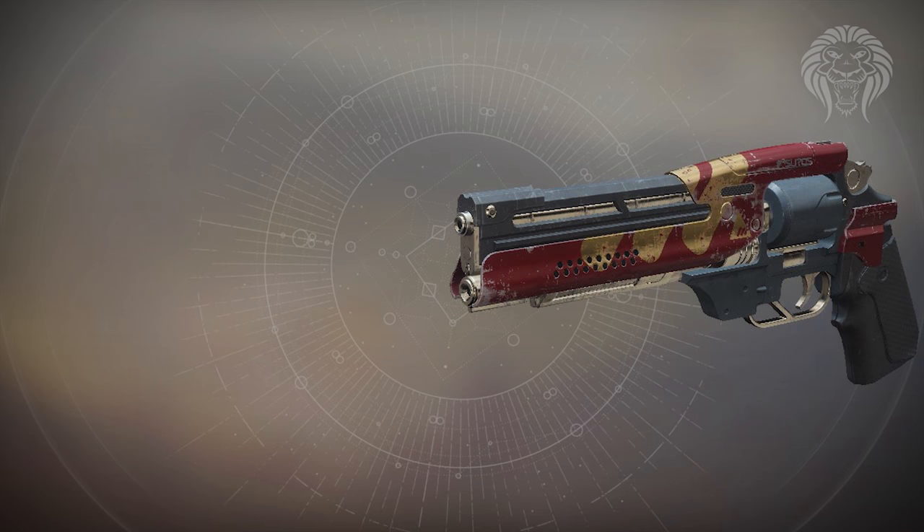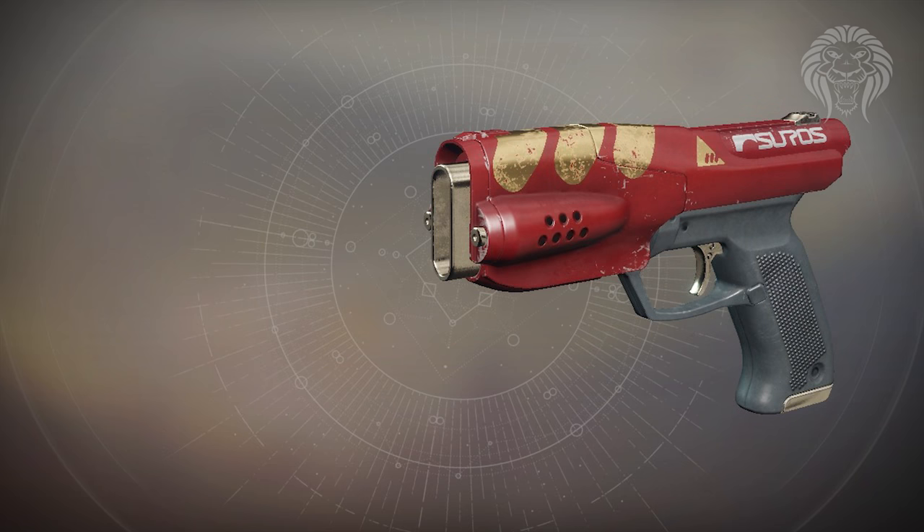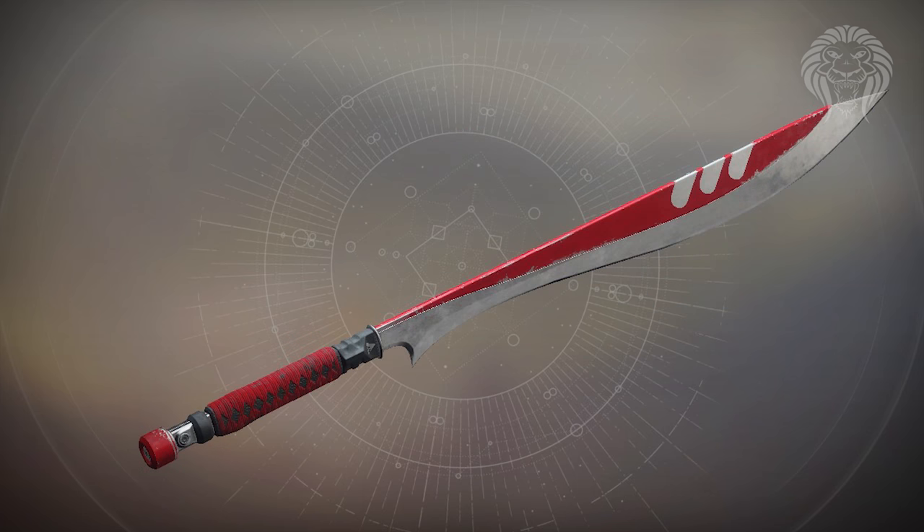For New Monarchy, there's a high-impact kinetic scout rifle but its perk is Hip Fire, which you should never use on a weapon like that so it won't be great. The Older Sister hand cannon is in the adaptive archetype — same as Better Devils — with Ambitious Assassin, which overflows the magazine based on rapid kills before reloading, making it decent for PvE. The Maxim sniper rifle has very solid all-around stats and should be pretty decent for Crucible. The winning weapon for New Monarchy is the Honor's Edge sword with the On Guard perk.